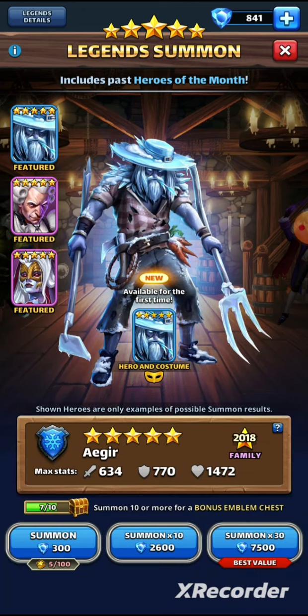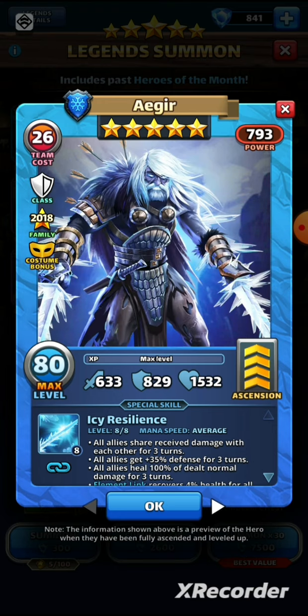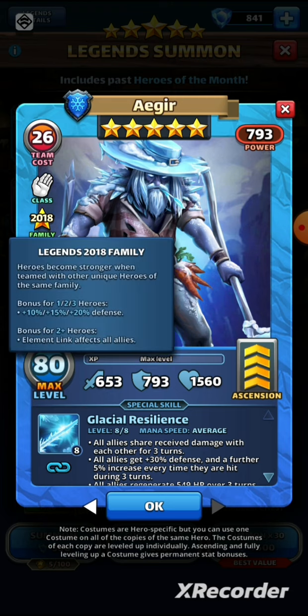They're also featured alongside costume Seshaat. So let's start with Aegir. Aegir is of the Monk class, obviously an ice hero. He used to be a Paladin, which was quite good because you could put him in on your defense teams if you didn't have too many other options — maybe not so much nowadays with all the hardcore blue heroes that have been released. The Monk class is pretty good; he has that chance to resist status ailments.